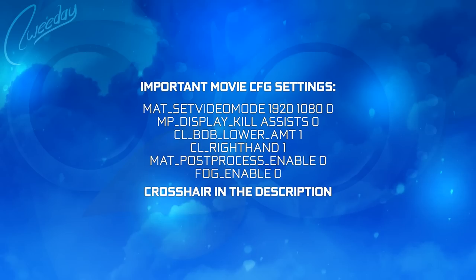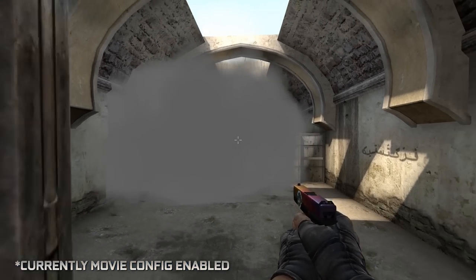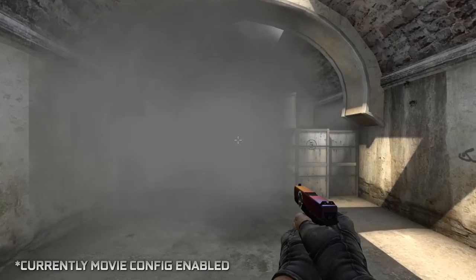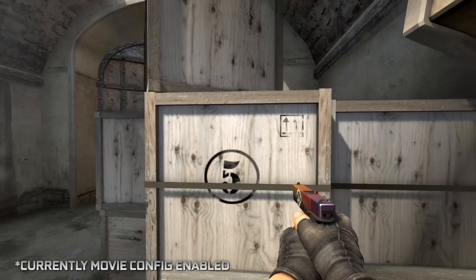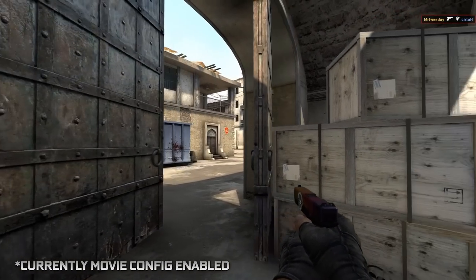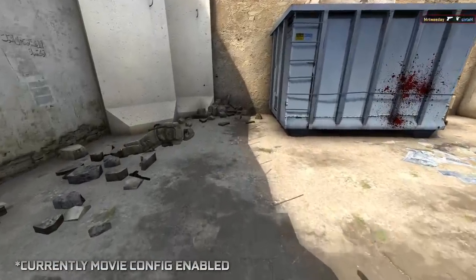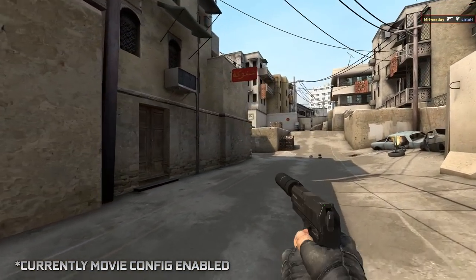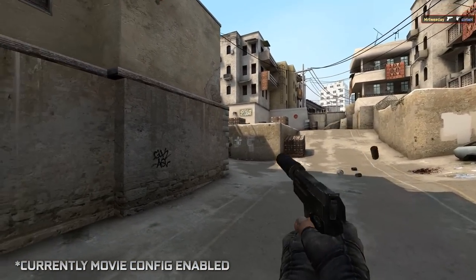The movie config is 1920x1080 — pretty much 1080p for the YouTube videos. The mat video mode is on 0 if I record with Shadow Play, which I'm usually using for highlight videos, and it is on 1 if I record via the host frame rip method — I'm going to touch on that in a tutorial pretty soon, I promise. The movie config also has another difference: I have kill assists on 0, meaning if someone gets an assist it won't show in the top right death notice in frag videos. The bob lower amount is on 1 and the right hand is on 1 as well. Post-process enable 0, fog enable 0 — those are the most important settings. The full movie config is down below in the description. I've packed and named everything and added a few explanations on what each command does.